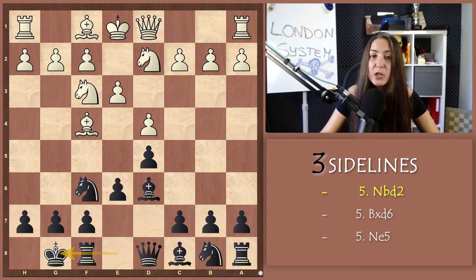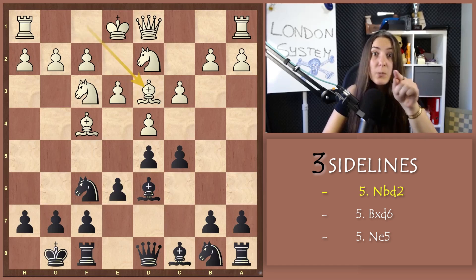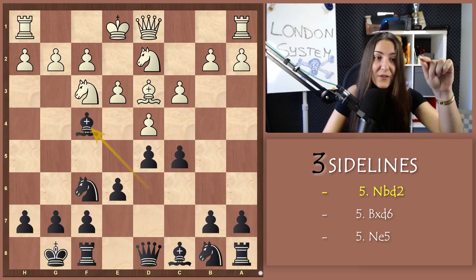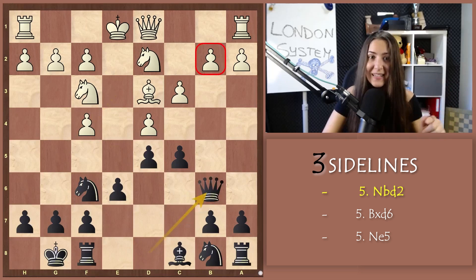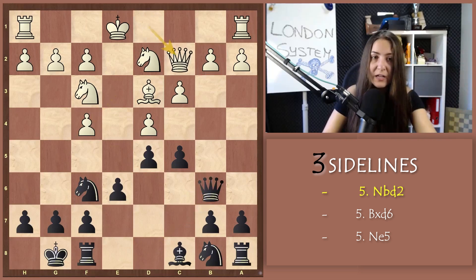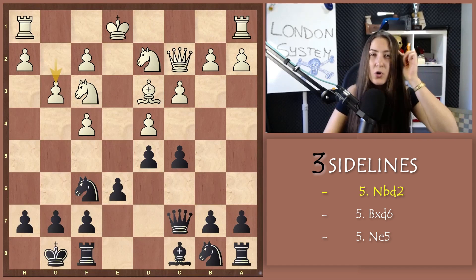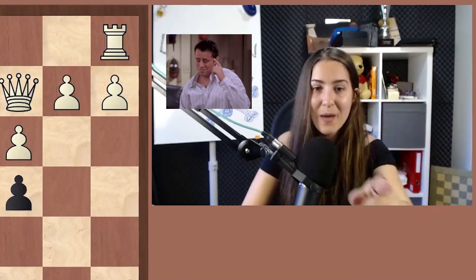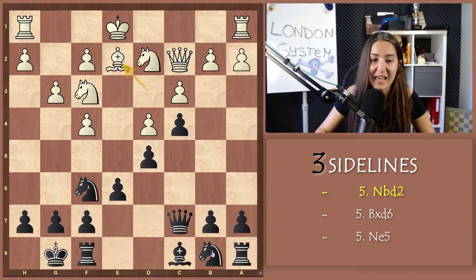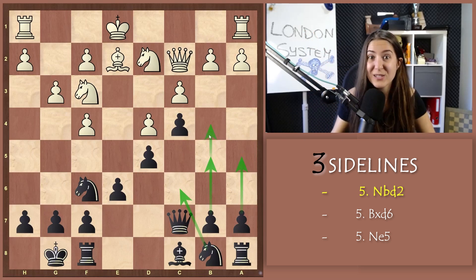White can also play c3, and after c5, Bd3, you need to be ready to capture the bishop on f4. After exf4, you play Qb6 attacking the pawn. White protects, you go back with the queen attacking the other pawn, provoking g3. Now you go with c4, attacking the bishop. The bishop goes back, and now remember the plan: queenside expansion with Nc6, b5, a5, and even b4.